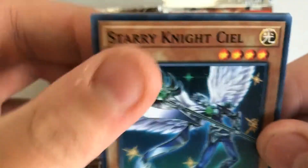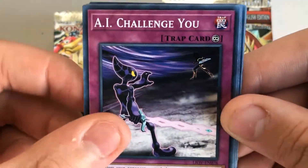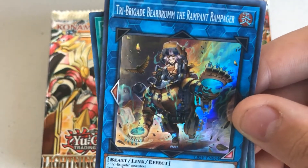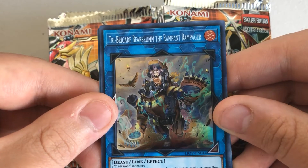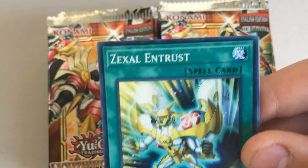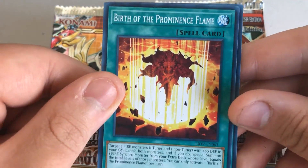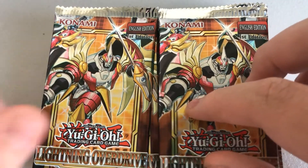Let's get started. Pack 1: Starry Night Asiel, AI Challenge You, Scrap Raptor, Boo Boo Game, Tri Brigade, Beryllium the Rampager — Super Rare, new Link Tri Brigade card. Zexal Entrust, Binary Blader, Birth of the Prominence Flame, Hidden Spring of the Far East. Cool first pack.